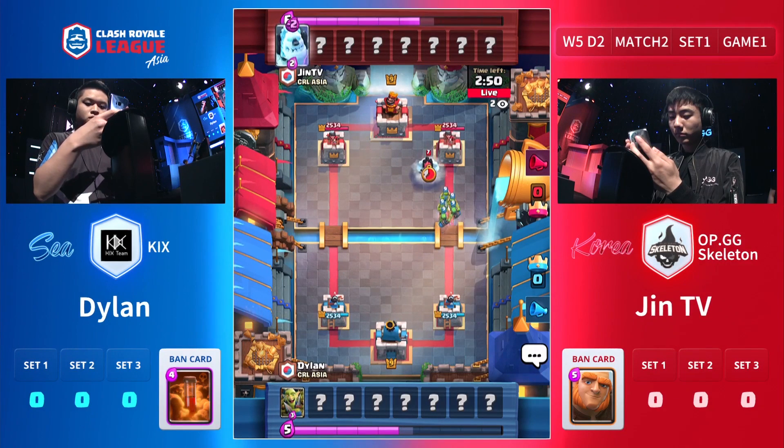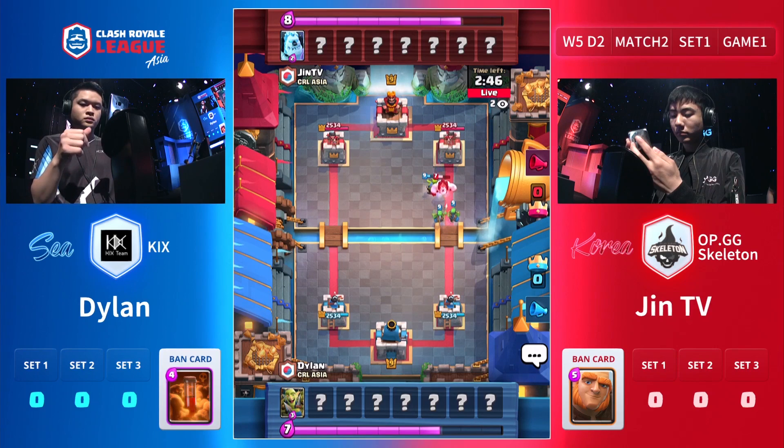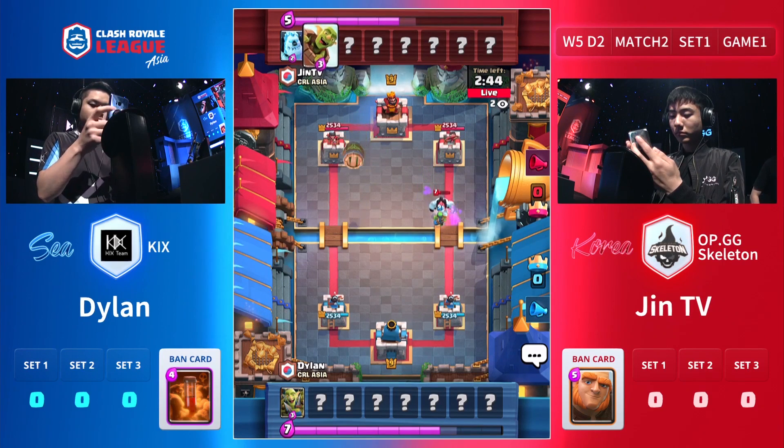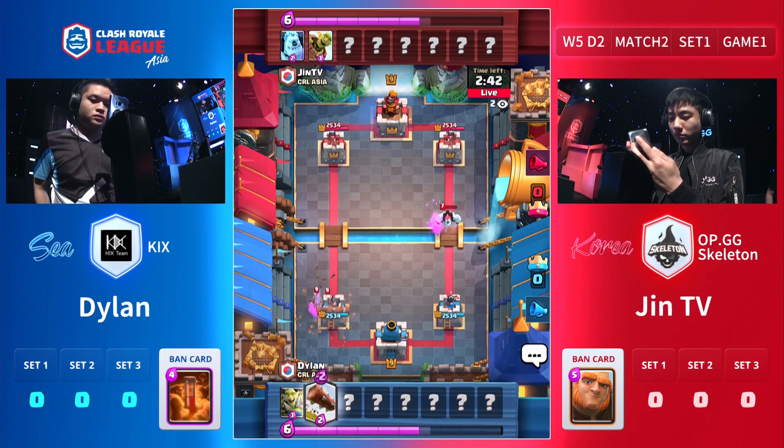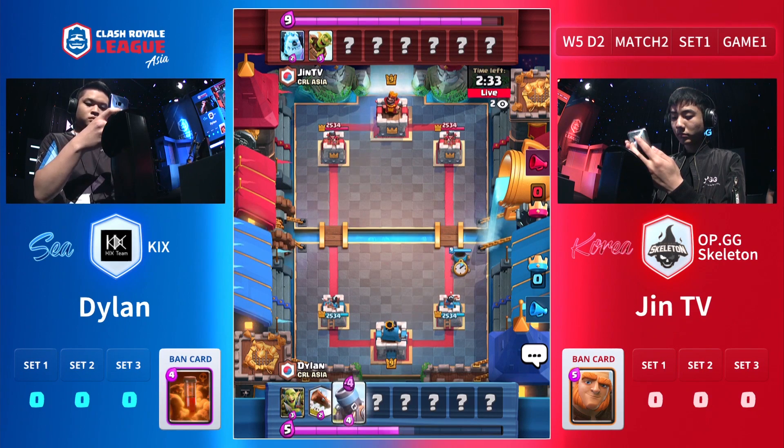So here we are. Goblin Gank thrown out straight away by Dylan in blue. Ice Column used by JhinTV — I told you Ice Column from JhinTV, it's the way. And the barrel, the log — perfect one. I think we're seeing a lot more barrel, not just because of the barrels, but because of the Rascal that might be in play at any time.